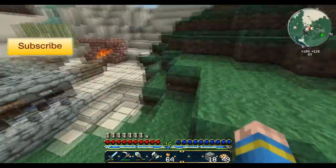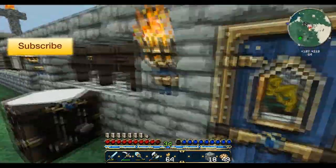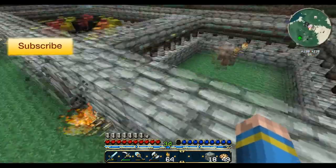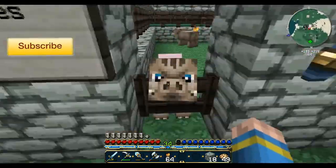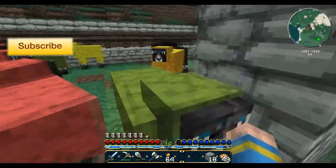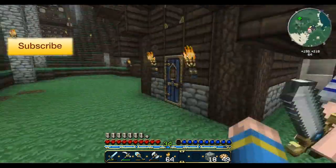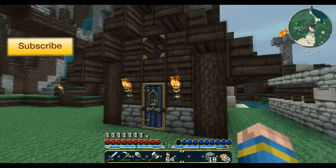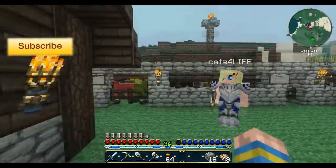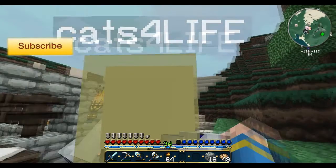This is our pen area, our animal pen, except right here we have pumpkins. Right here is our piggies, and this is our massive sheep pen — all kinds of colors. We need to go shear them. And this is our shed, it just has some random stuff in there and some light podiums.